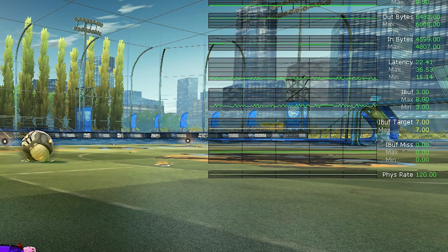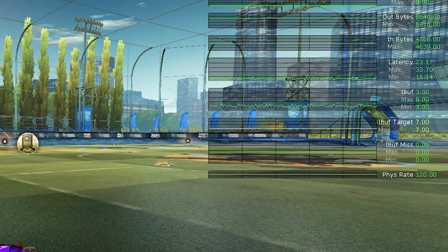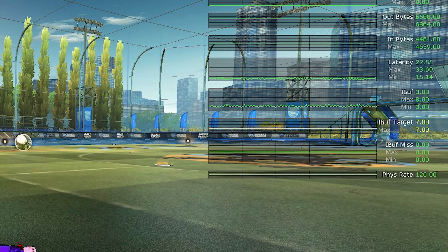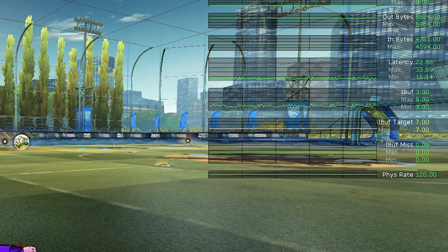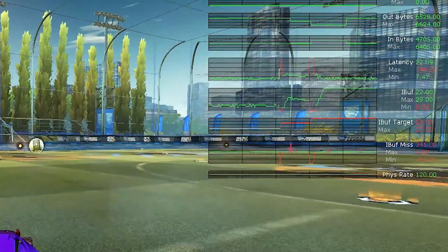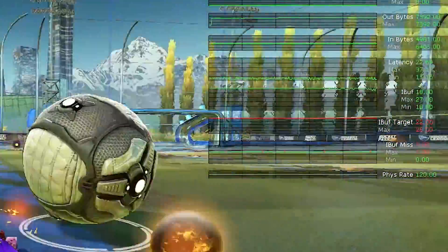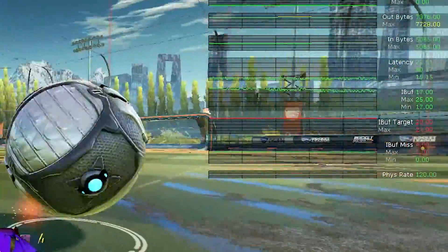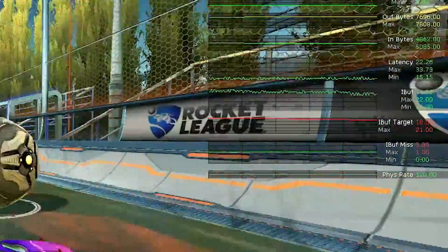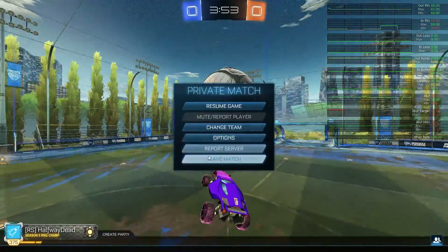Very short video on how to fix alt-tab lag when using legacy or CSTS mode. Right now you can see that my iBuff and iBuff target are sitting at 3 and 7. If I alt-tab and tab back in, you'll see that everything spiked and the target is now way higher. This causes additional delay, which doesn't become noticeable if you're alone on the server, but everyone else will be delayed by a lot.